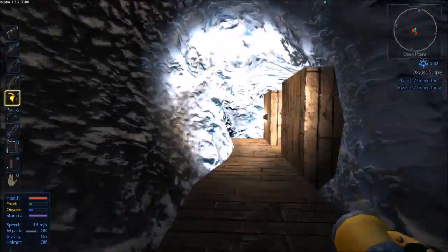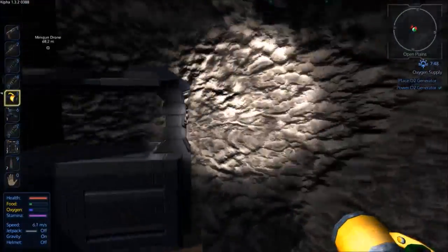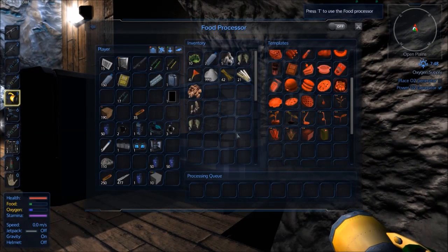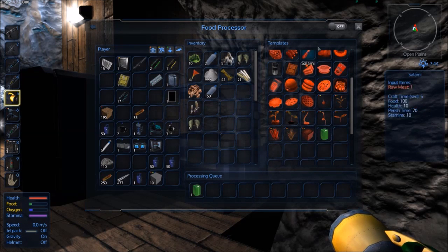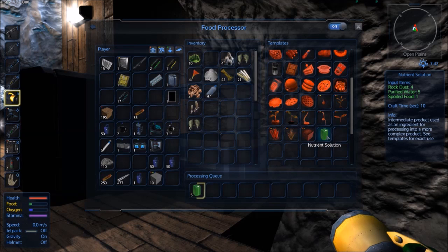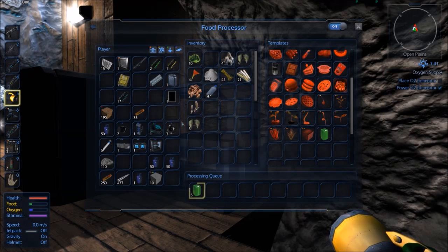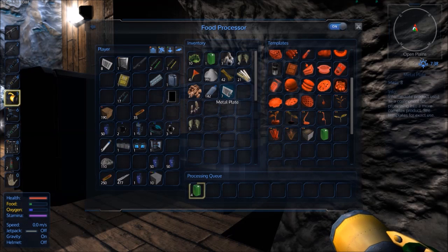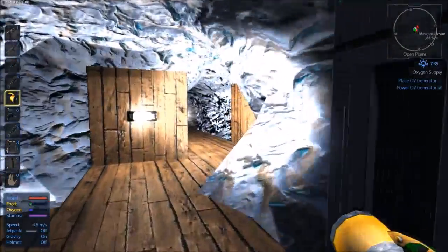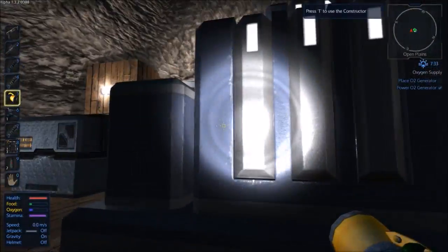We'll take that purified water. I'm rushing around a bit but I'm quite excited to be at this next stage. We'll be able to make nutrient gel — that needs four rock dust, purified water, and spoiled food. We picked up some spoiled food so we can make five of those. We also need some metal plates — good, because we actually brought some. We need four metal plates. I'll chuck them all in; I'm sure I left some more behind in one of these boxes.